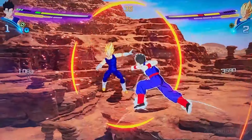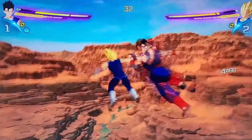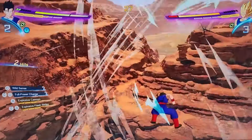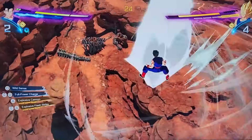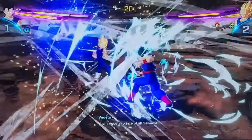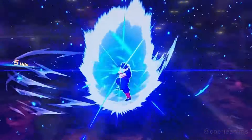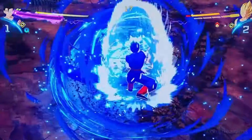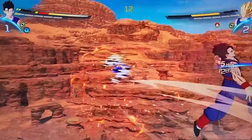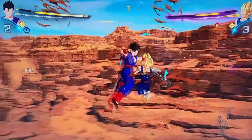Look at that perfect smash stopping Vegeta mid-attack. Dragon dash in — I call it a dragon dash from the older games, but it could be the wrong name, so let me know what it's officially called. We're hitting the ultimate here — I believe this is just a straight super Kamehameha, not the Bros. Kamehameha. That didn't hit, which is unfortunate. You can see the timer running out.